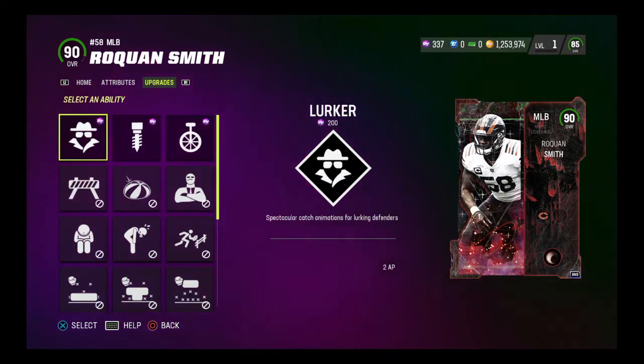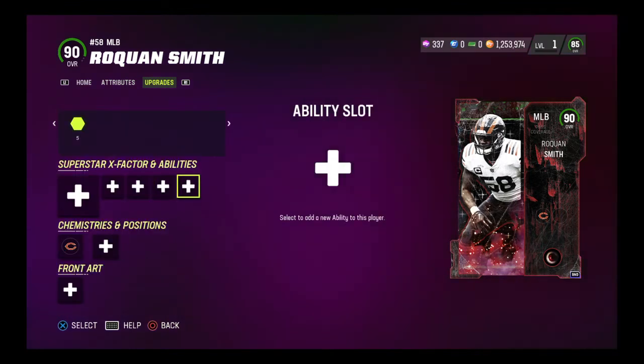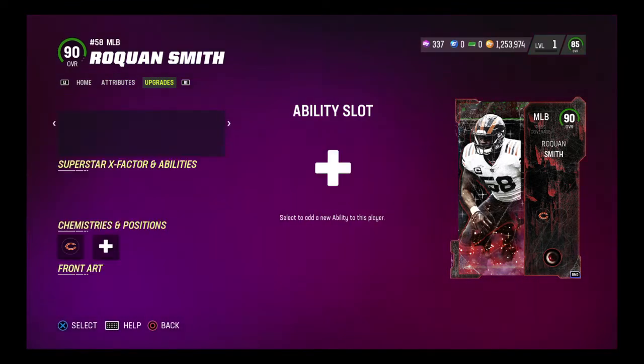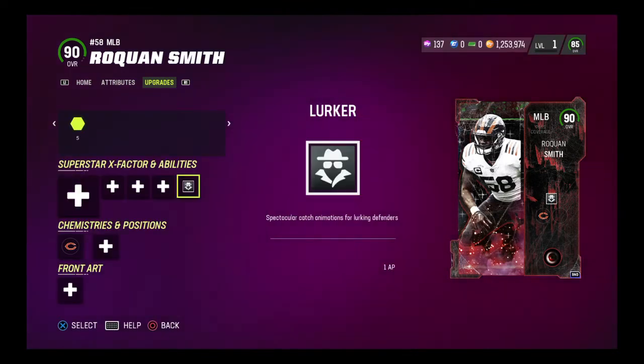He also gets lurker, so I definitely will have to put lurker on Roquan. Lurker makes middle linebackers way better. Lurker, tip drill, and acrobat are in ability slot three. Boost slot four — you get lurker for one AP. I will buy that now. Lurker on him for one ability point is insane value. Definitely something you need.